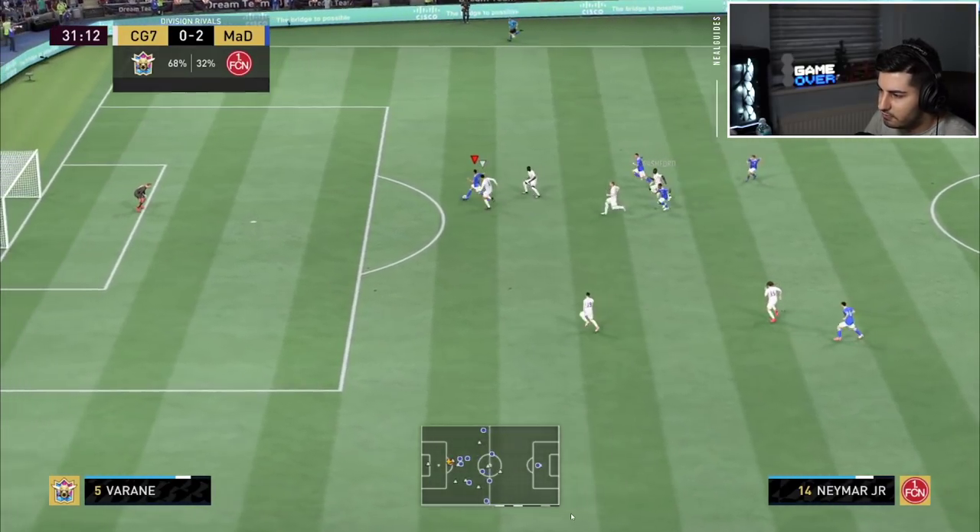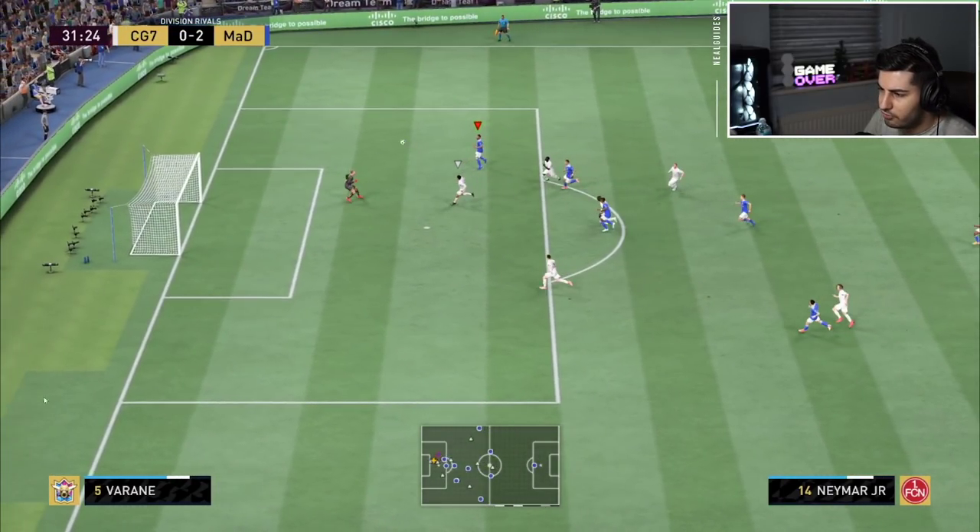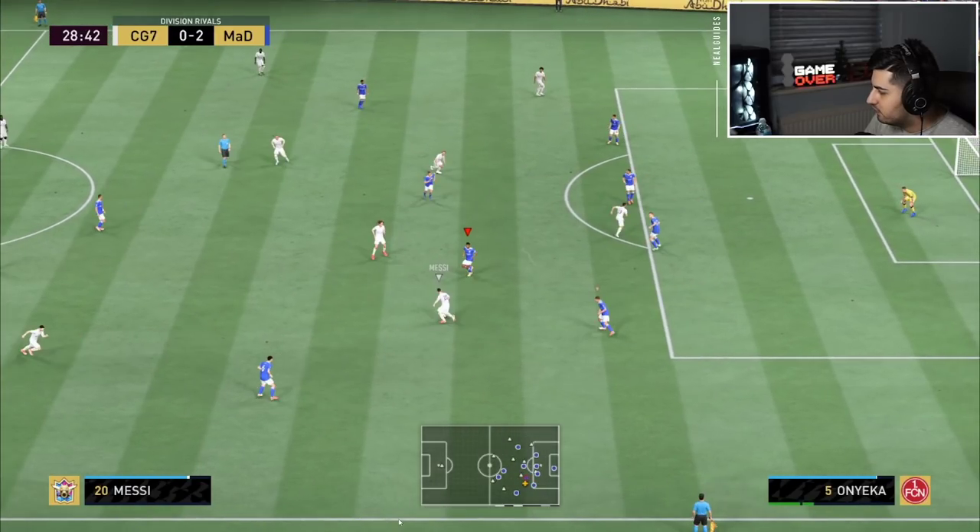Before I show you on the radar, you can see the setup over there. You can see the CDM just there and the two center mids as well. If you're looking at it from a defensive point of view, you can see the 4-4-2 — you have left mid, right mid, two CDMs. You can say the center forward and striker.